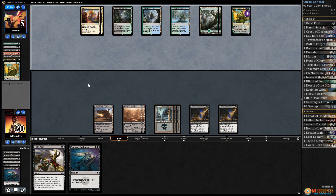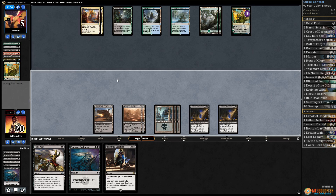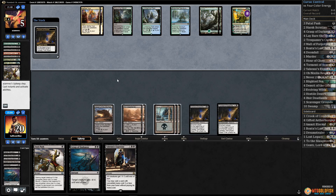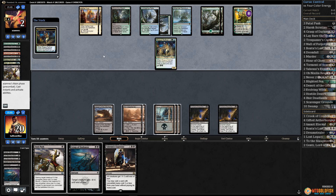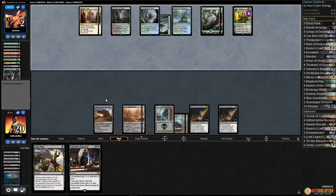Opponent's passing. Yahenni's Expertise is not a great draw for them. I assume they discard their card and drop to two. Fatal Push - down to two, just a land. Oh wait, it's a Rogue Refiner! We'll kill it right now. I think this is going to force our opponent to sacrifice Nissa, which is where we want to be.